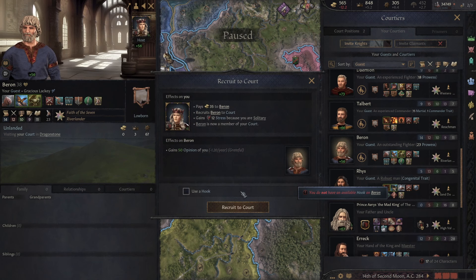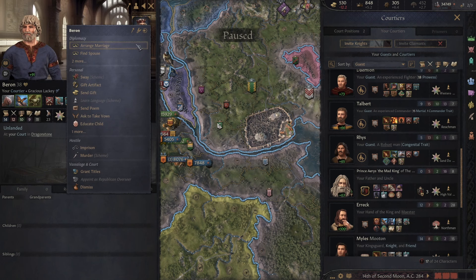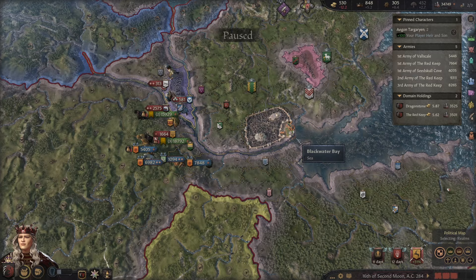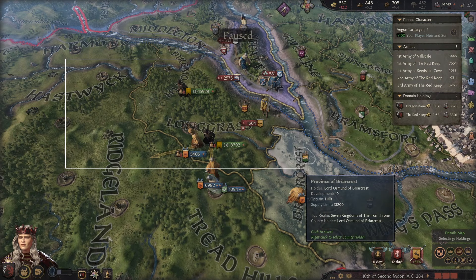Beron, would you like to become a sir? Oh, I need to recruit you to court first of course. We do gain a little bit of stress because we're solitary but we do need some protection. So let's go ahead and invite you to the Kingsguard. He will accept that. Let's unpause for a tiny bit of time. Oh, he doesn't get the cool white armor like our other Kingsguard it seems — or do I have to assign him first?